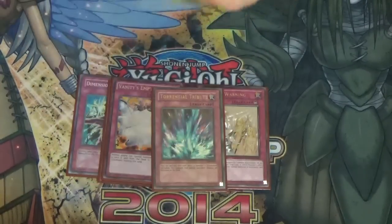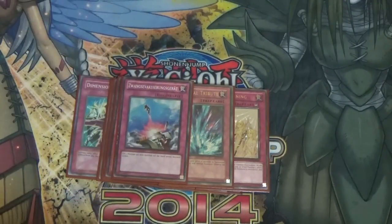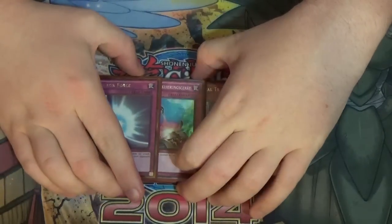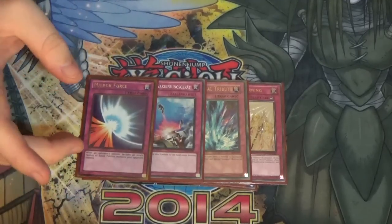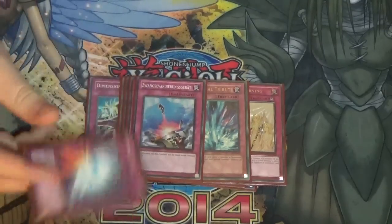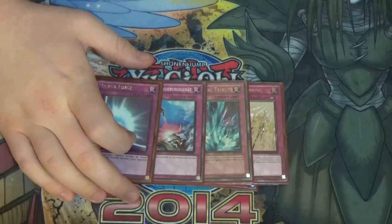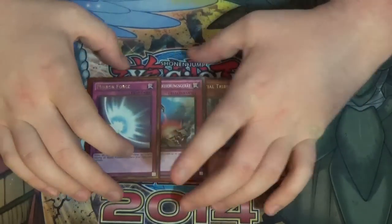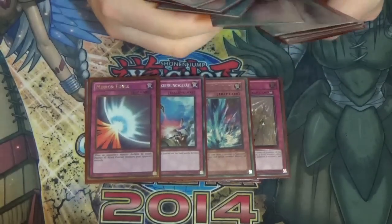Four more traps round out the deck: one Solemn Warning, one Torrential Tribute, one Compulsory Evacuation Device, and one Mirror Force. Compulsory is actually very good for getting around awkward situations your opponent may create. Mirror Force is not commonly seen right now and people don't expect it — against Clefforts it's very good, especially with Skill Drain face-up on the field. Torrential is there just because all your monsters are floaters.